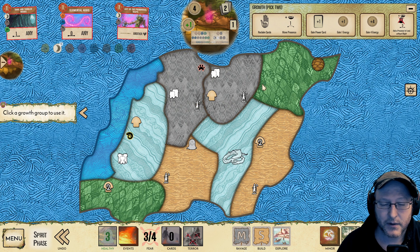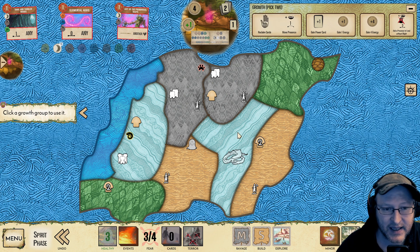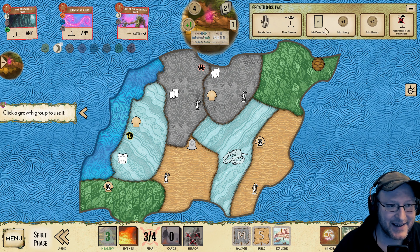Now we have the ravage. To Aegis in here, we need a presence in one of these lands. Our reclaim also allows us to move a presence, so I could move this presence in here and then place the presence somewhere else. Let me think — this presence is actually not doing a lot for us now. It's terrible for Aegis. So I'm very tempted to move this into a land that's going to build anyway. We've played our Gift of Flowing Power, so we're not going to be able to do that same trick probably.